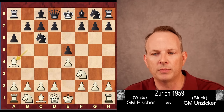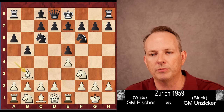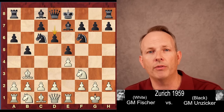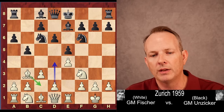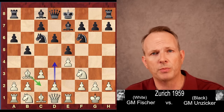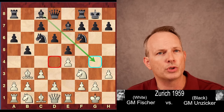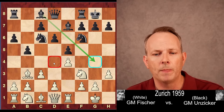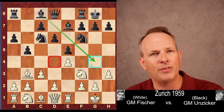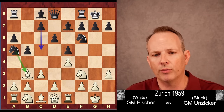a6 was played by Unziker, bishop to a4, knight f6, castles, bishop to e7, rook e1, b5, bishop b3, and d6 — the main line of the Ruy Lopez. c3, giving his bishop a place to hide on c2 and also to expand with d4 later. Castles and h3. Basically, all Fischer's trying to do is build a big center. He wants to play the pawn to d4, making it so the bishop can't pin the knight on f3, and the knight can then support the d4 advance.